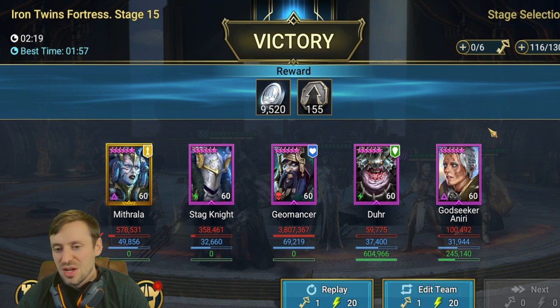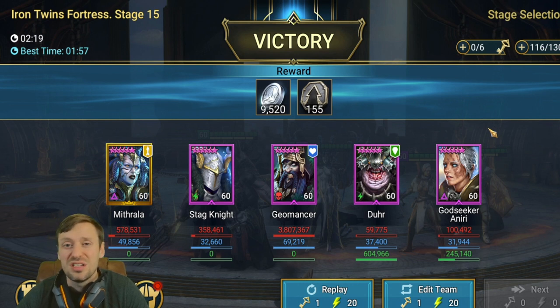Dur is doing around 600k healing just by himself. Godseeker isn't doing too much healing but she's got those two revives if things go wrong. Stagnite isn't doing loads of damage but that slow is essential. Mithrala is doing almost 600k damage as well, so she's helping speed up the run. That's two minutes and 19 seconds — it varies between two to three minute runs, pretty quick.